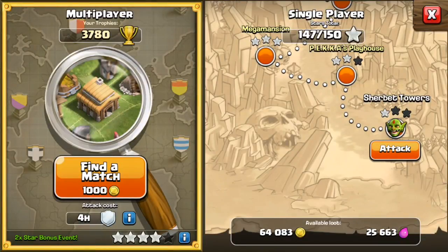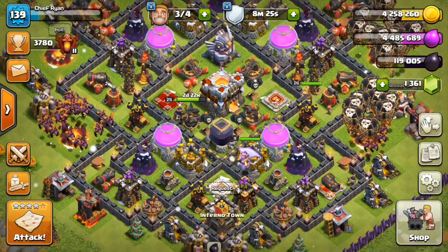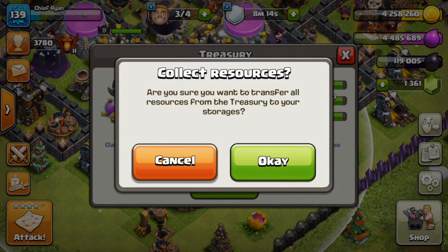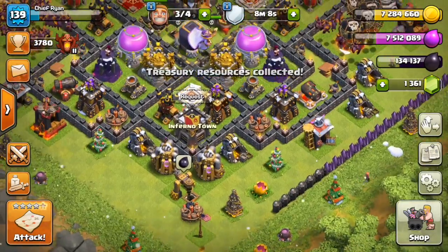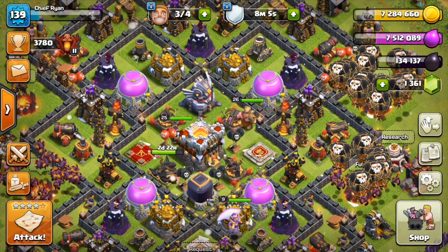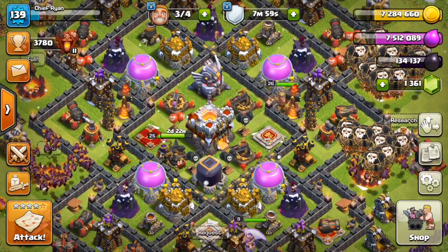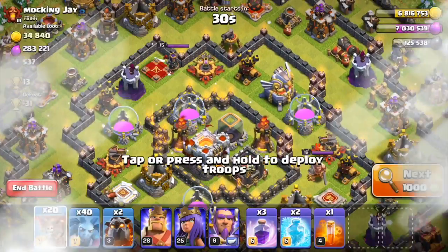Pretty much if we do one more battle, this is how much loot we'll get. Let me collect all this loot first — and we've got seven million each and 134,000 dark elixir, so we are absolutely loaded. I'll do another battle or check what we can upgrade when I find a good decent base, because finding one might take a while.